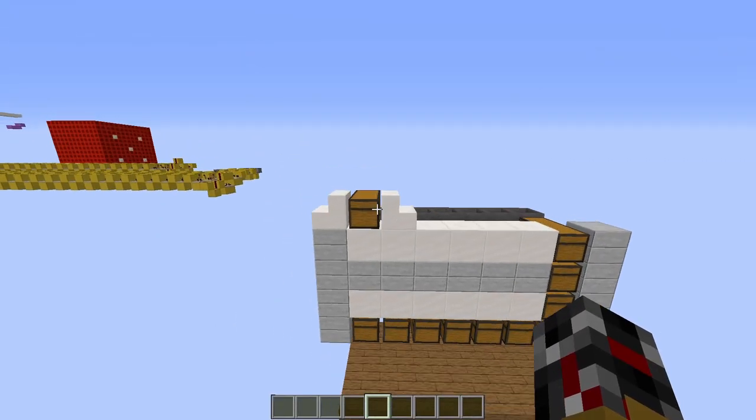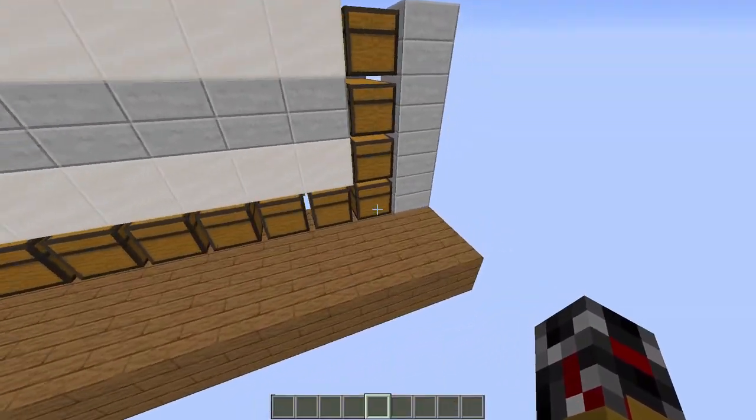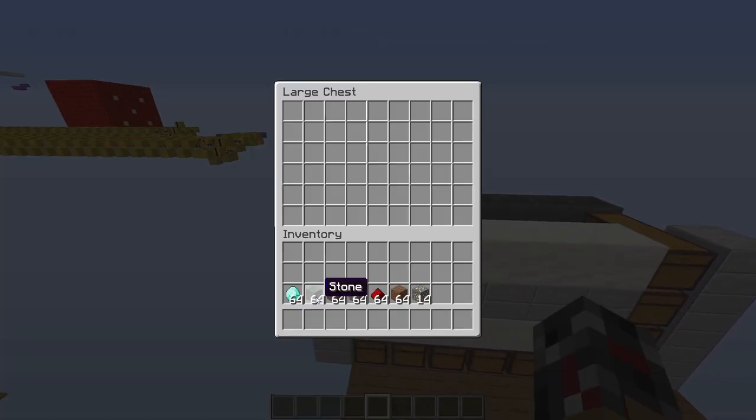Okay, now let me show you how this actually works. This is the input chest and these are the output chests. There are seven sorted output chests, and then this is for items that have not been sorted. You put items inside this chest — you can do stone, grass, or even redstone.